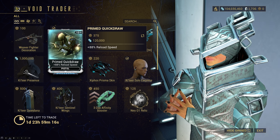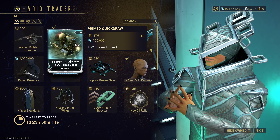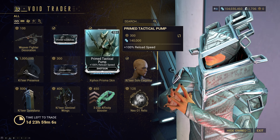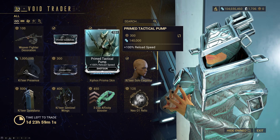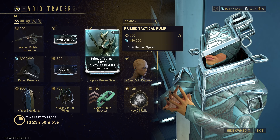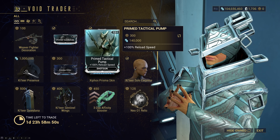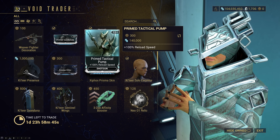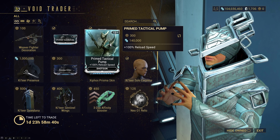We also got Prime Quick Draw and Prime Tactical Pump. Prime Quick Draw is actually a decent mod, a little bit more situational, but 88% is enough to get a use out of it. Prime Tactical Pump, on the other hand, is a huge boon, especially to certain weapons like Tenet Arca Plasmor, which has obscenely long reloads. Alternatively, you can use the Primed Magazine mod which gives 110%, slightly better in DPS uptime in practice, but you can check out my video on this — linked in the description — as sometimes you may just want a faster reload for a better feel on the weapon.